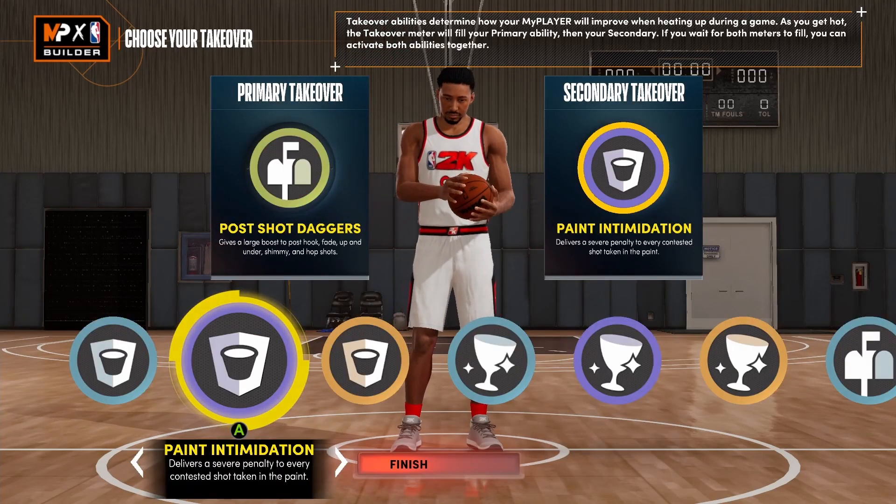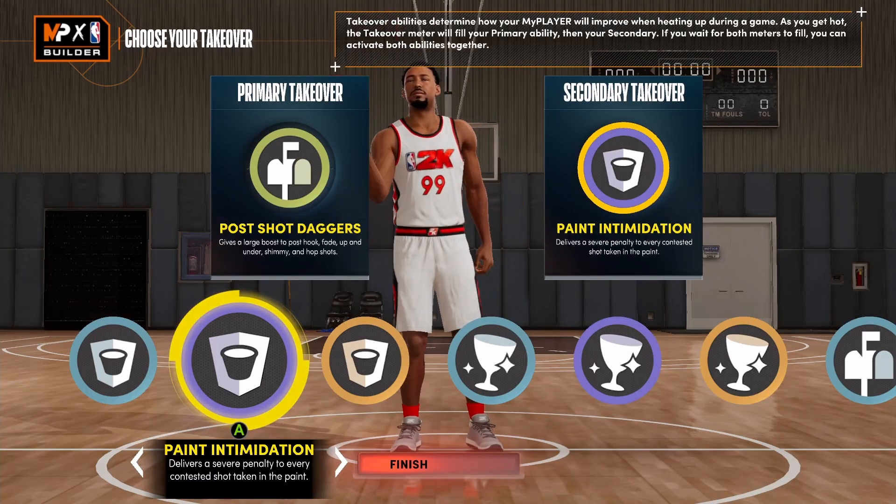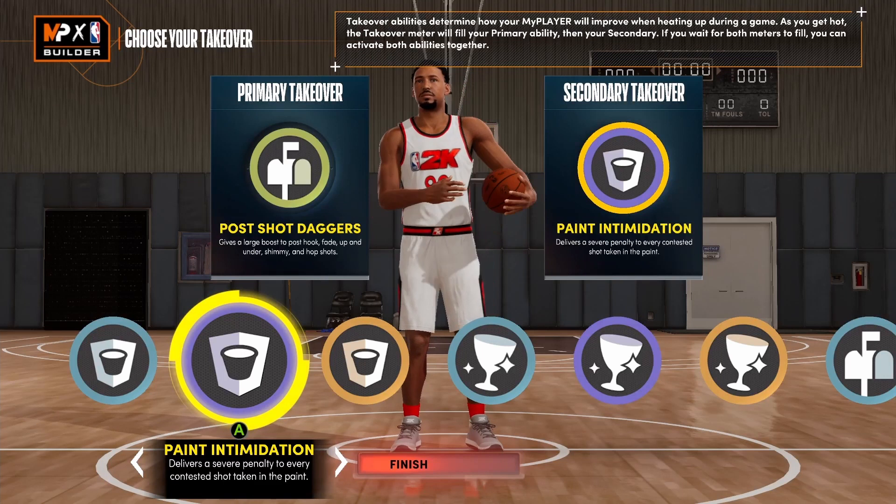When we're in protector hall of fame or protector on gold, you'll be blocking stuff like crazy. That's basically my whole build.